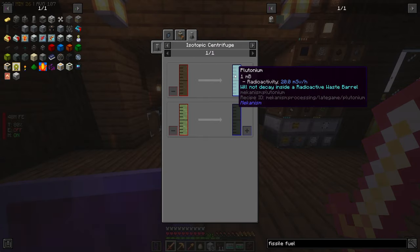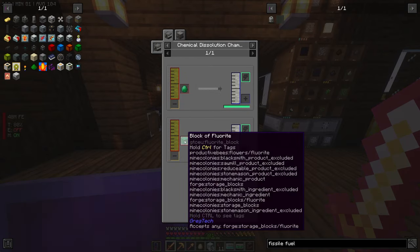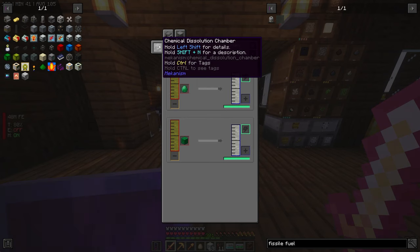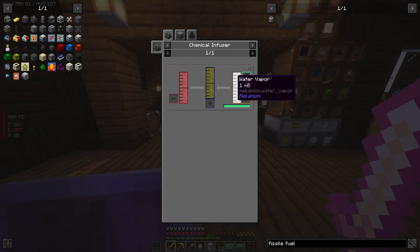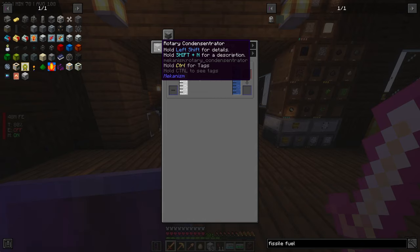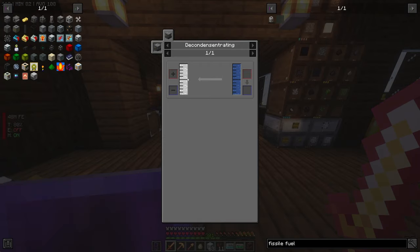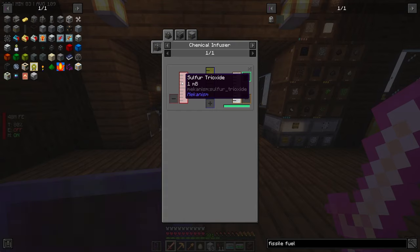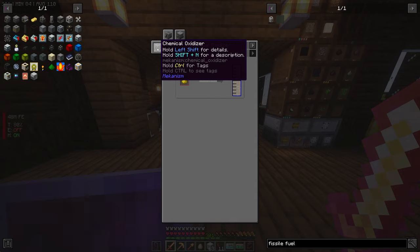We get uranium hexafluoride from a chemical infuser which needs uranium and hydrofluoric acid. For uranium we use a chemical oxidizer, and for that we need yellow cake uranium. The chemical infuser can also make uranium hexafluoride. We need hydrofluoric acid which comes from fluorite via a chemical dissolution chamber. And we need sulfuric acid which comes from a chemical infuser with water vapor and sulfur trioxide.